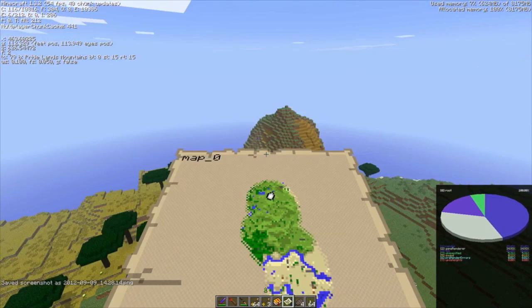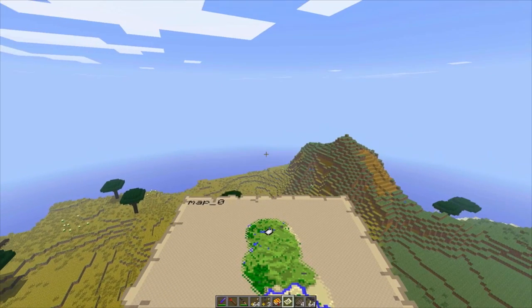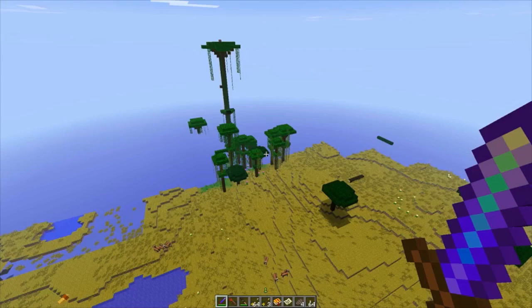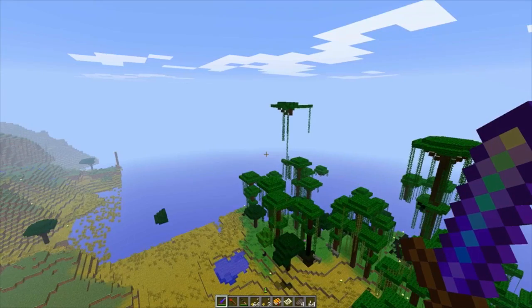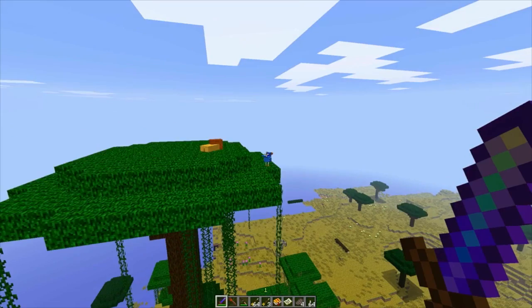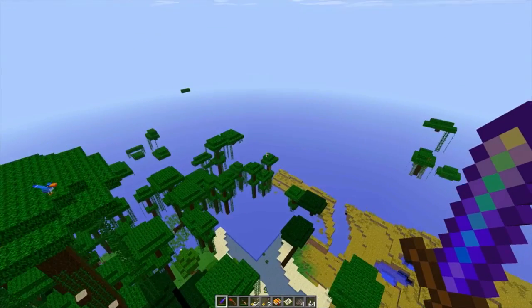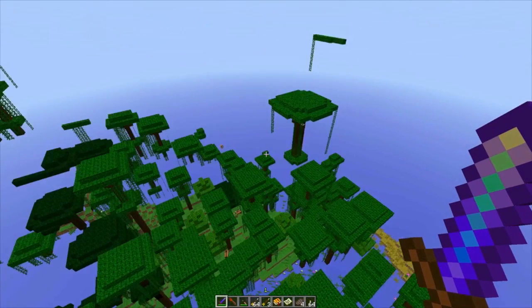Looks like we're getting to a mountain biome. We've got the jungles right here, we've got even more lions. I was expecting to see Rafiki's giant tree. There's like a lion on top of the tree — I wasn't expecting that. I still don't know where anything really is in this mod. I just want to do a quick overview of everything.